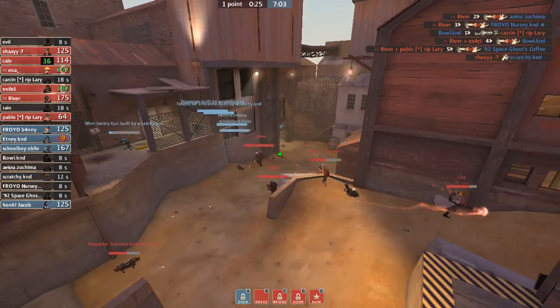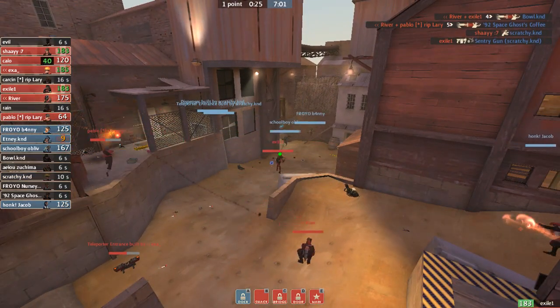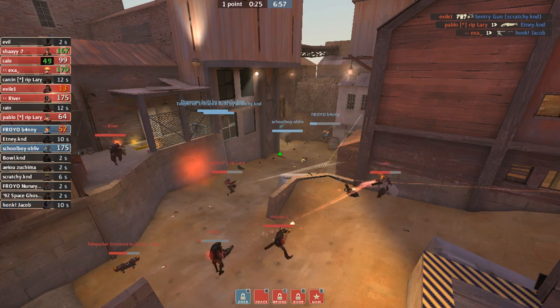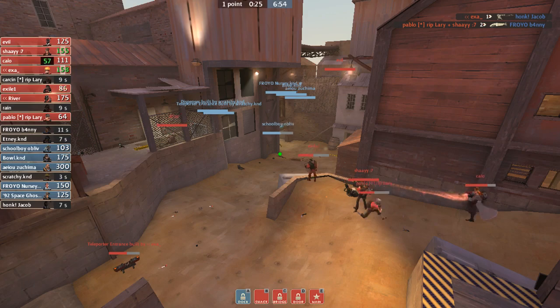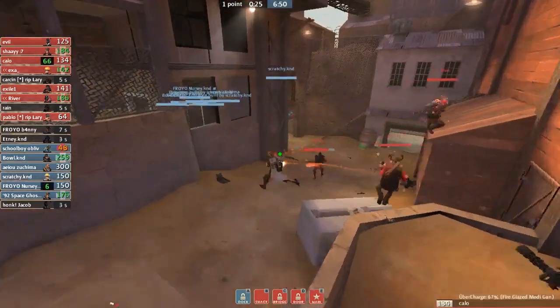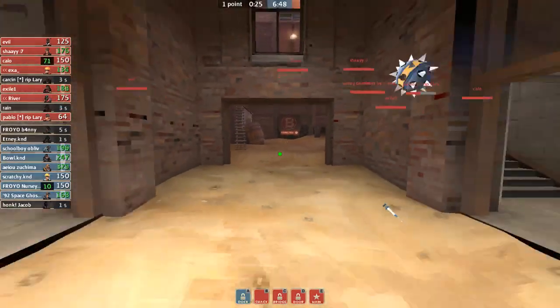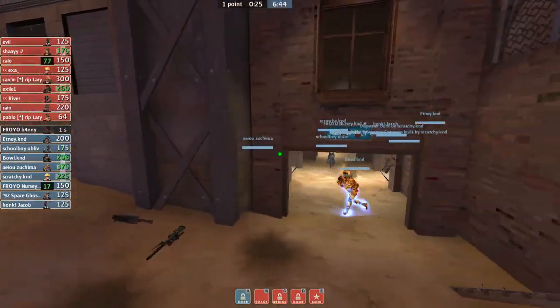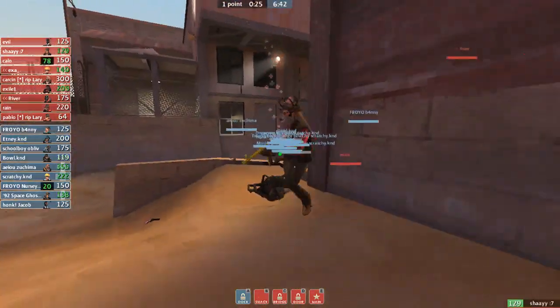We knew they were on flog and I called it a good 10 seconds before they flogged that they were going to flog. But we were all out of position for that. The reason for that is because if we backed up through main, we would have given up the positioning that we had taken in yard that we had fought for for the past 30 seconds. And if we stayed in, that would have happened.